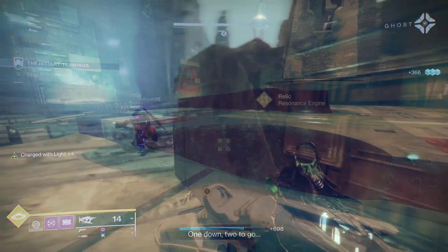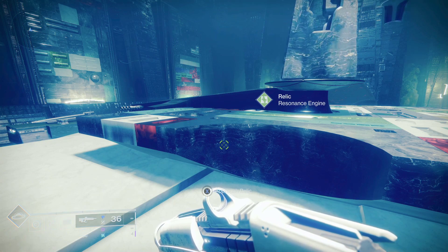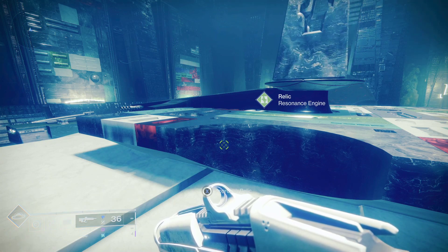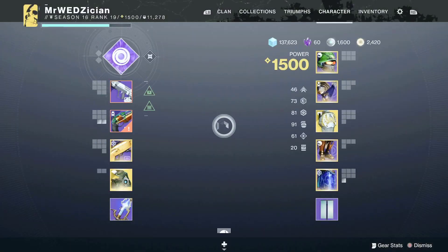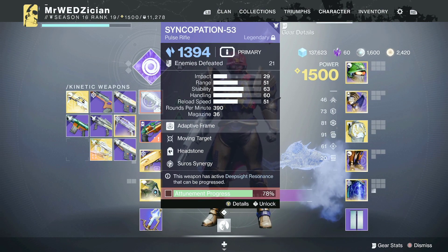Those are all the ones that you can farm. You can get those in many different ways, but one of the main ways is through weapons with red borders that drop somewhere in the world of Destiny. You can see that it asks you to attune the weapon first.